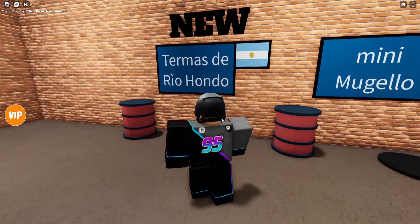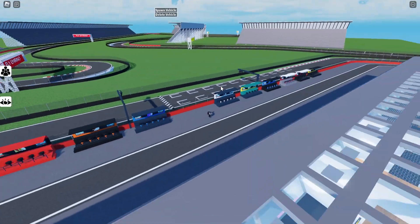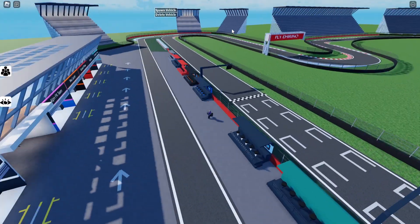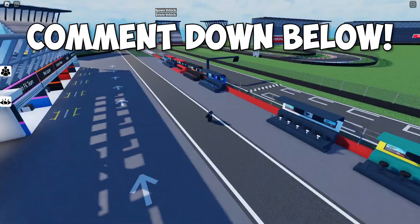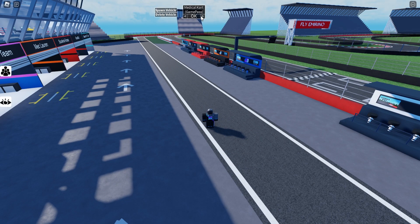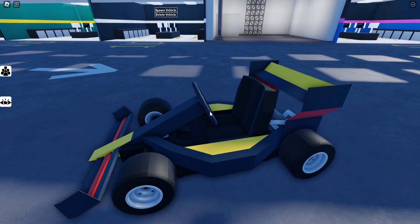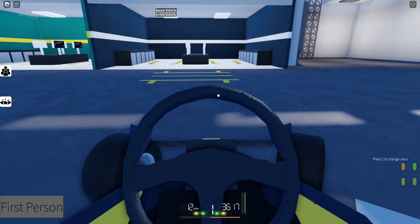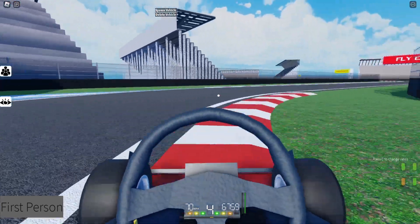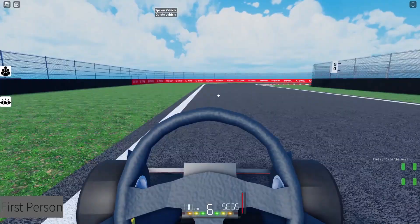I want to check out the new track they added. The lighting looks different — do they have enhanced graphics on this track? It looks very sick. The first corner kind of reminds me of Hungary but it's not Hungary. If this is a real life circuit that I don't know, let me know in the comments. I'm going to use the Roadbull kart — it's impressive how they make a kart look like Red Bull using just the base colors. We're leaving the pits through the arrows in the pit lane.